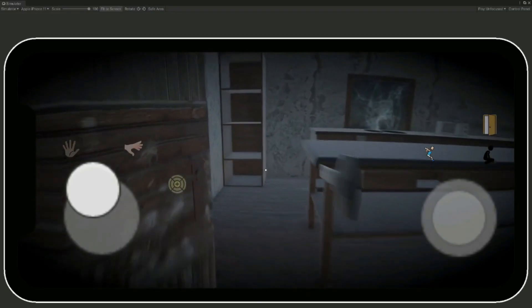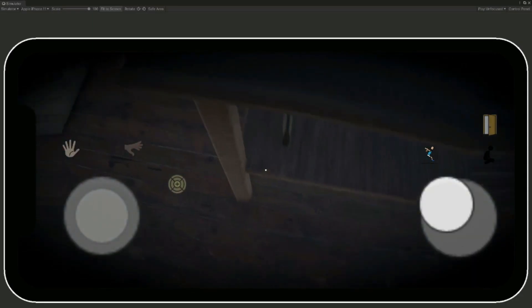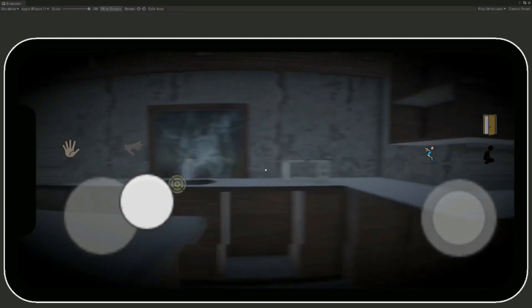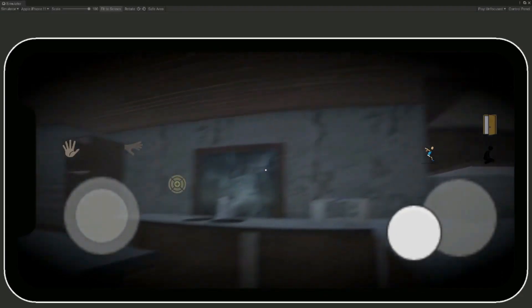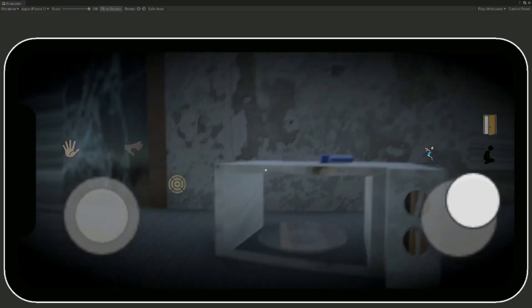As you can see, it opens up the door. You can also drop items — as you can see the item is dropped on the table right there. You can pick up any other key as well; as you can see, we can pick up the key from here.